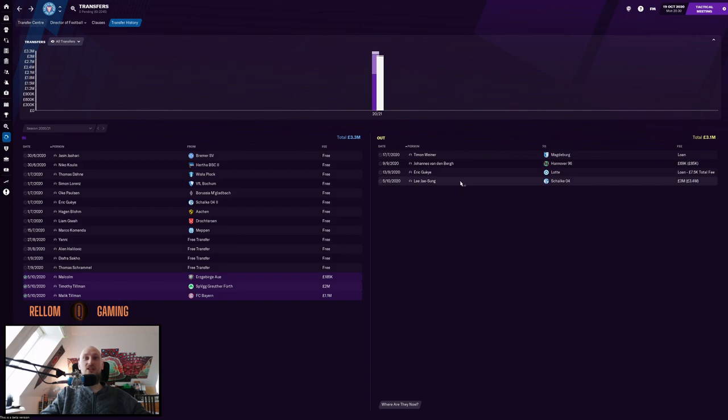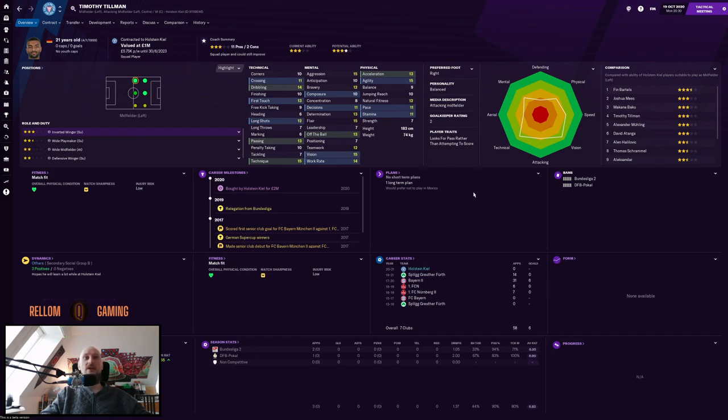After Lee Jae-sung went out on the last day of transfers, I had to find new players and found Timothy Tillman — he cost two million. I got two players for the price of Lee Jae-sung, and they are actually brothers — Timothy Tillman and Malik Tillman. When I tried to approach Timothy, he wanted his brother with him, but his brother wasn't even in the same club. Timothy was at Grøder Fuhr and his brother was at Bayern Munich.